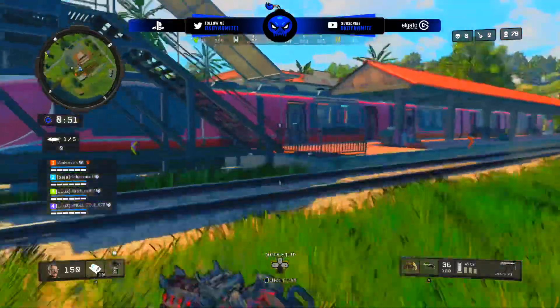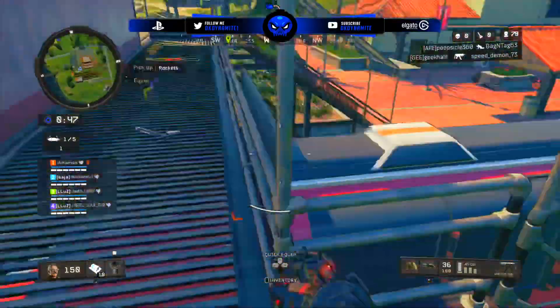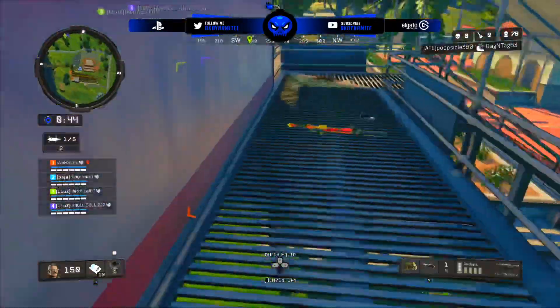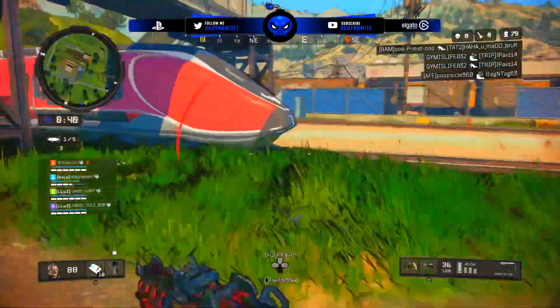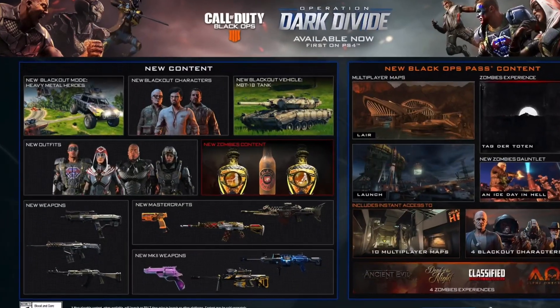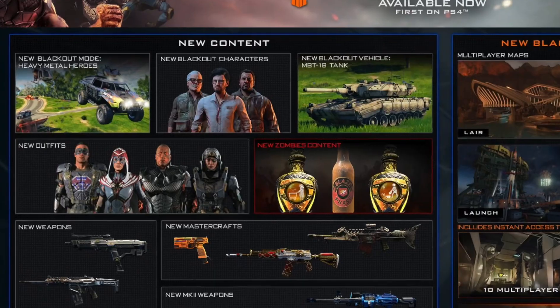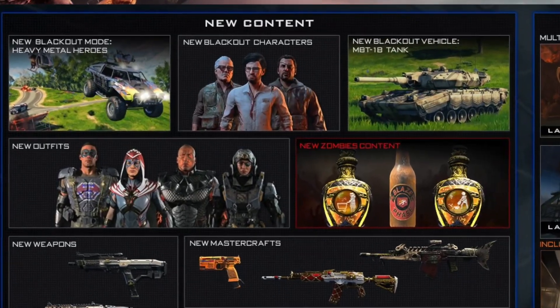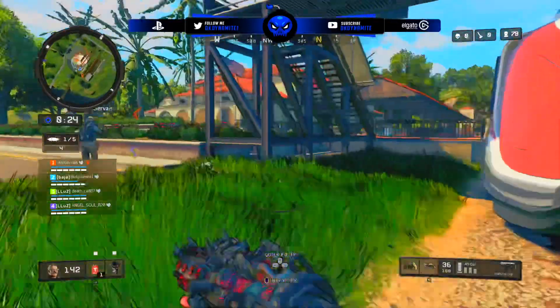I'm very excited about this information. The only thing that wasn't found is what type of bundle he'll be released in or how much he'll cost. Usually when new Blackout characters are found in the PC files we're able to discover what bundle they'll come with, how many supply drops, emotes, and other details, but this time there's no image of how he'll be released. My assumption is that with the next major update for Operation Dark Divide, whenever that comes out, is probably when the Pentagon Thief will be available.